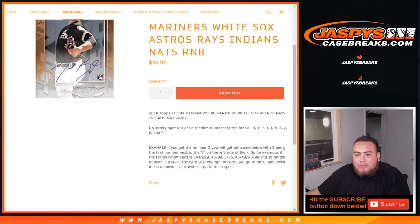Every spot will get a random number from zero through nine. Just like every example — if you get block three, with three being the first number next to the dash on the left side, so for example if you get card 243 of 299, that'll be your hit: 13 of 99, 3 of 25, 43 and 49, and 93 of 99.